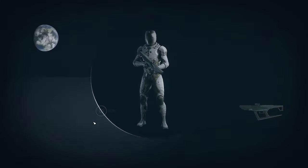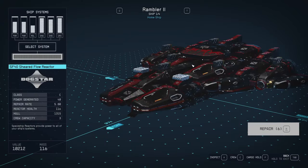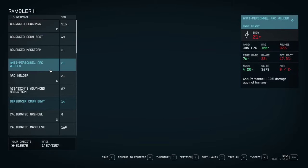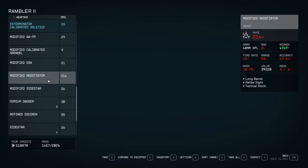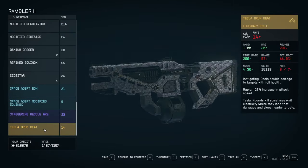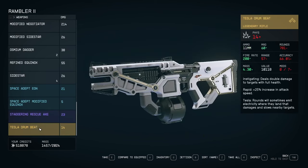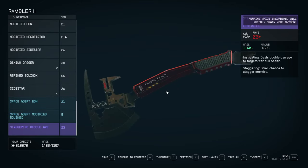It's a way easier way of collection. Once you've done that, simply check your inventory — it'll go into your cargo hold of your ship. Go to weapons and take a quick look to see if there's anything you want. I already had the Staggering Rescue Axe, but this Tesla Drumbeat is new, so if that's something you're interested in, go ahead and pull that out.